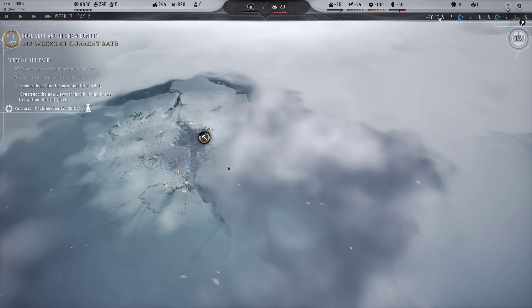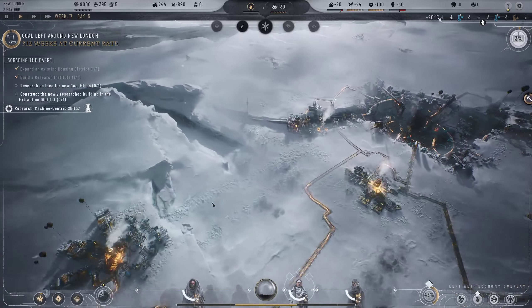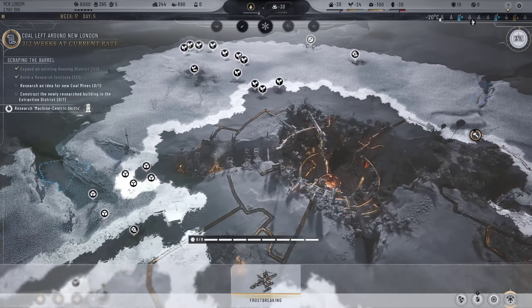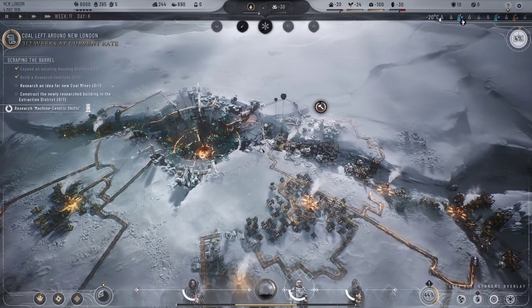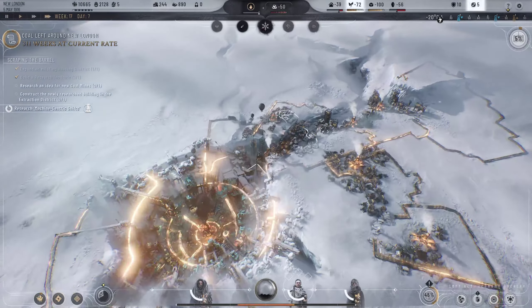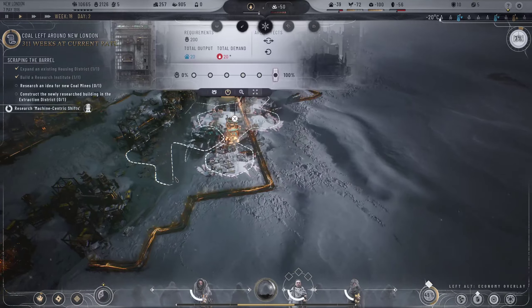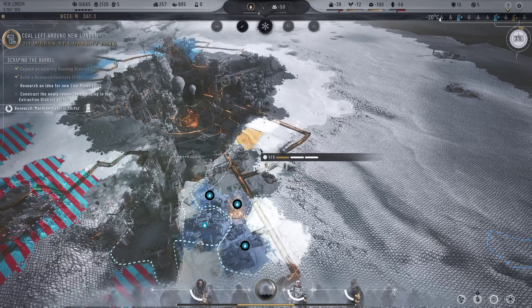I wonder if that was us in the last game. Well, we did manage to build a generator - there's enough people buried in the foundations that we definitely got it finished. Logistics done - good. Food stockpile looks okay-ish; I'm more worried about housing to be honest. We need to expand the housing district out a bit more. There we go - got some empty building slots, could get another research institute to speed things up.